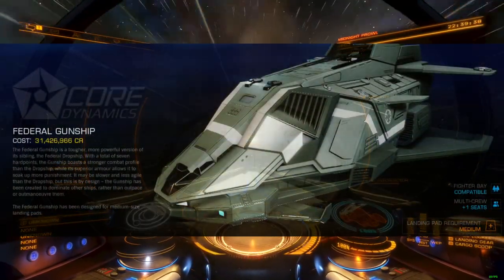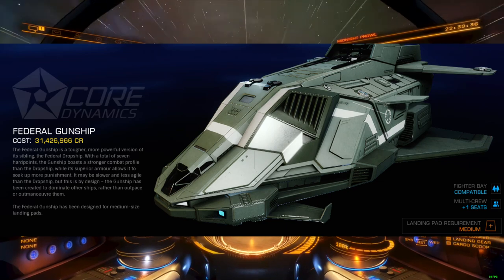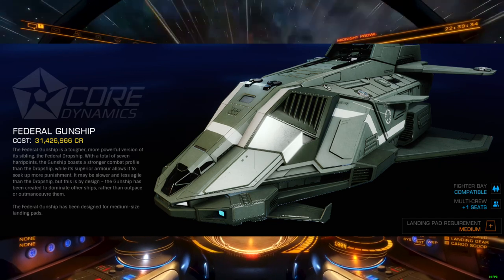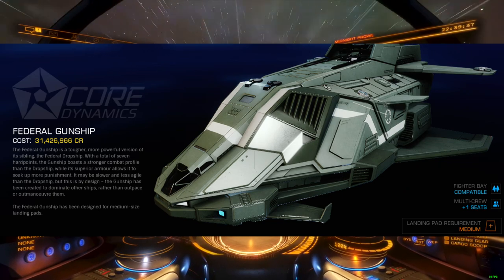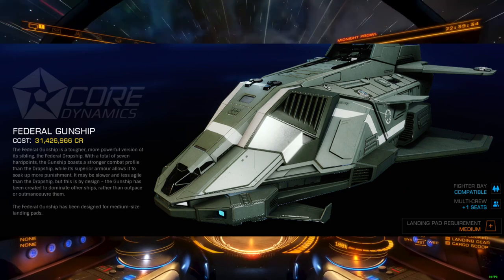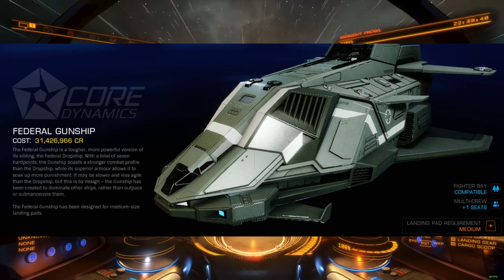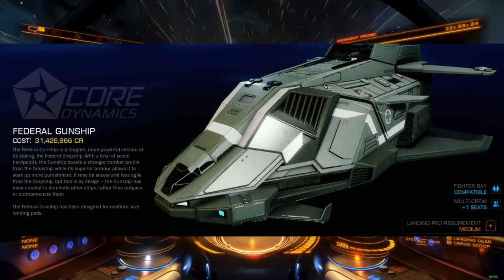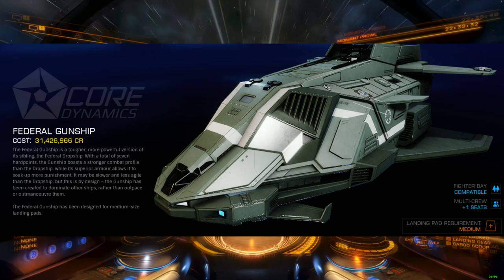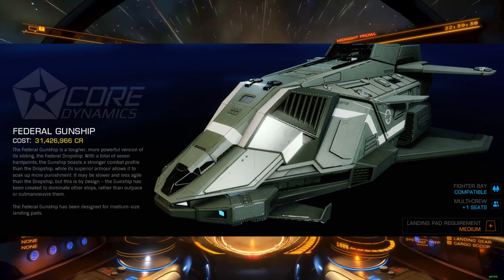The Federal Gunship is the toughest and the slowest, but with seven hardpoints, using the medium stabilizer would allow a Guardian weapon in all but the two small hardpoints, or for two flak launchers to complement five AX weapons. Not sure if this will be good enough to overcome the hull's infamously slow speed and lazy handling characteristics, but with all weapons on target, there is a lot of damage to be reckoned with. I don't expect the stabilizer to make either Federal ship more popular, at least not by much, but they are both in an interesting position since their base hull hardness is higher than the Krait but weaker than the Chieftain.